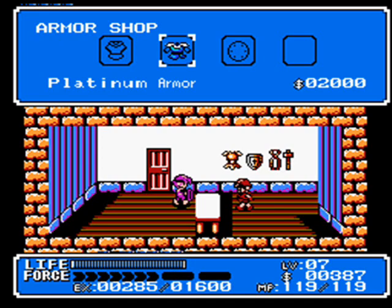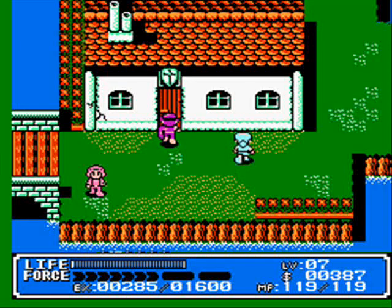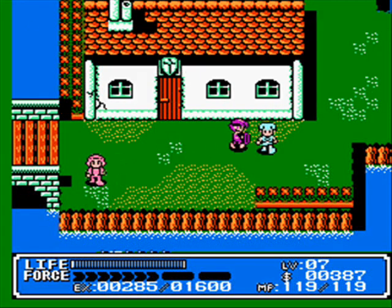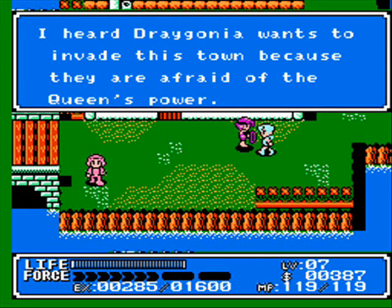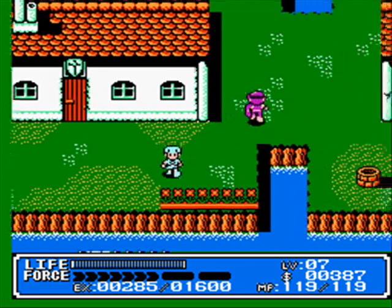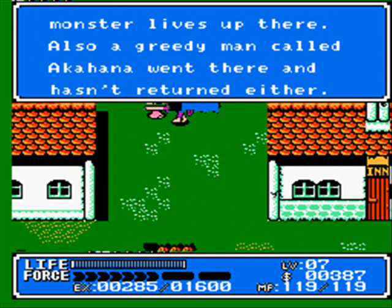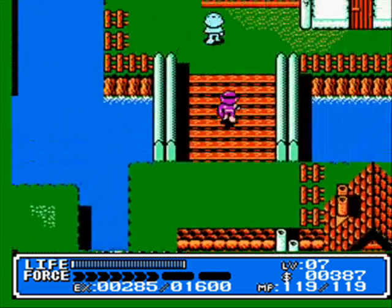New stuff — you want to get the Patina armor, or platinum armor. You don't want to get the platinum shield quite yet; there's a much better shield later on. Oh, Akahana — isn't that the guy who gave us the gas mask?